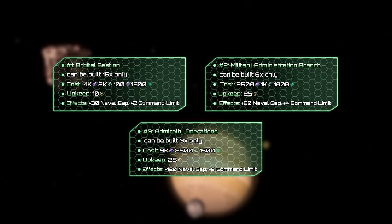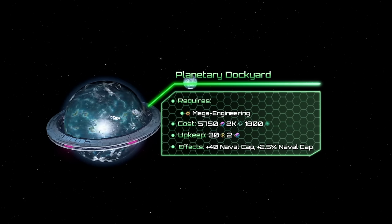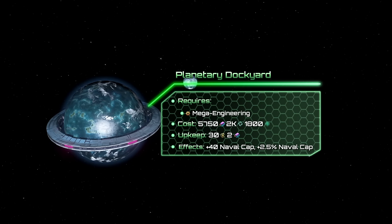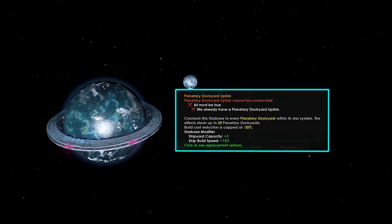An empire may own up to 15 Orbital Bastions, 6 military administration branches, and 3 admiralty operations. The Planetary Dockyard is yet another megastructure with shipbuilding capabilities. If left as it is, the dockyard adds 40 naval capacity and expands it by 2% at the cost of 30 energy and 2 alloys upkeep. It also adds 3 shipyard slots and increases ship build speed through an uplink building.